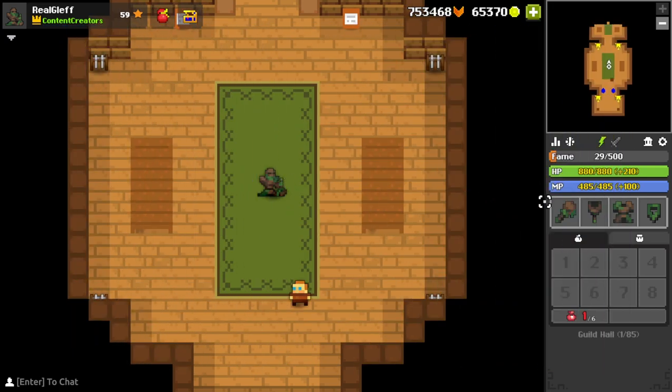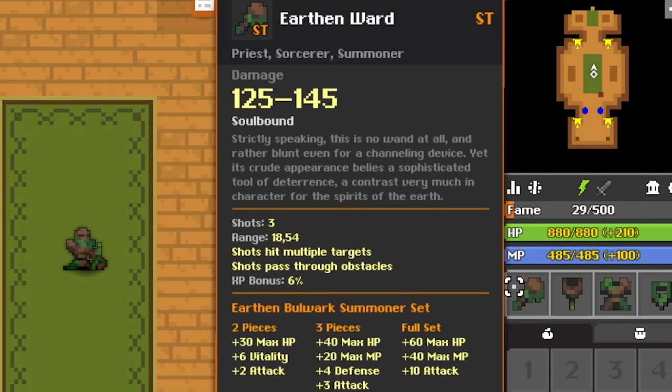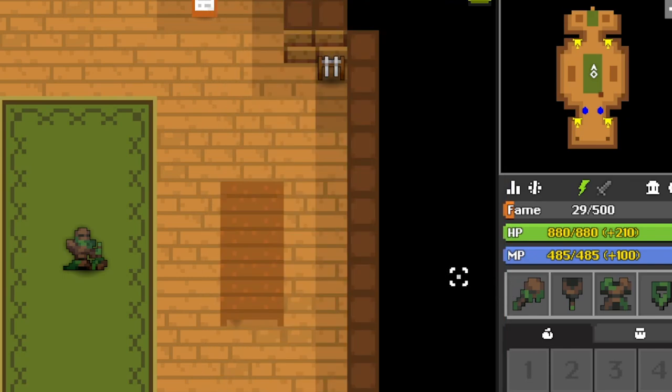Let's go over the first piece — the earthen ward, which is the weapon and mostly the more usable item in an ST set rather than the ring. The earthen wand has three shots, 18.54 range, damage of 125 to 145, shots hit multiple targets, shots pass through obstacles, and the XP bonus is six percent.